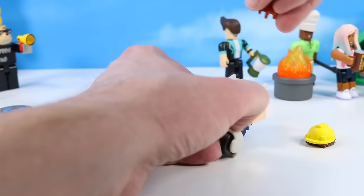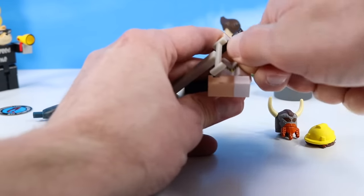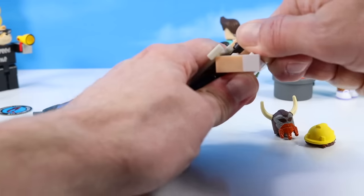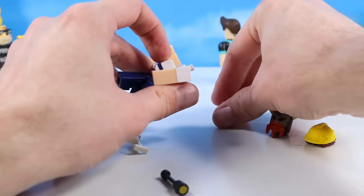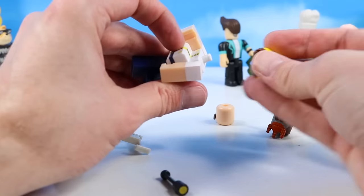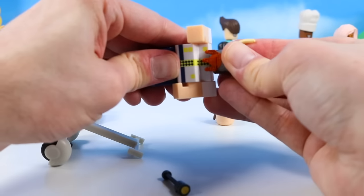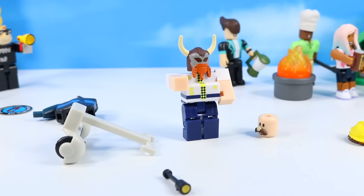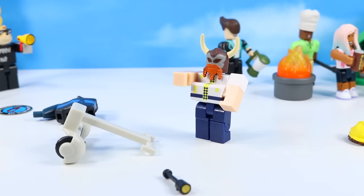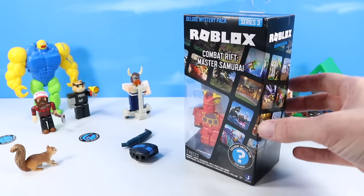You can also swap on the Viking helmet — so if you feel like your mall cop is too benevolent, place this helmet on and now he's like Thor, the mall conqueror, ready to lay his rules down on anyone who's shopless. That was seriously wicked cool — the first deluxe mystery pack for Series 3, Mall Cop. Now we're going to go over to Combat Rift Master Samurai.